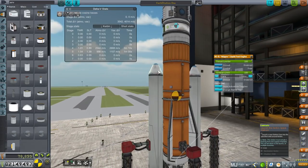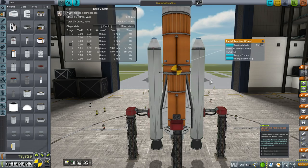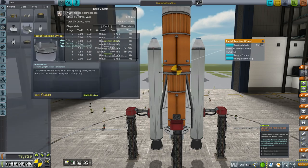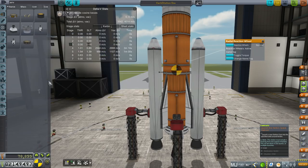We've got boosters — they will be recovered using parachutes. I've also decided to try out these radial reaction wheels. They don't provide that much, but every little bit counts. They're actually pretty expensive — they provide one torque apiece.